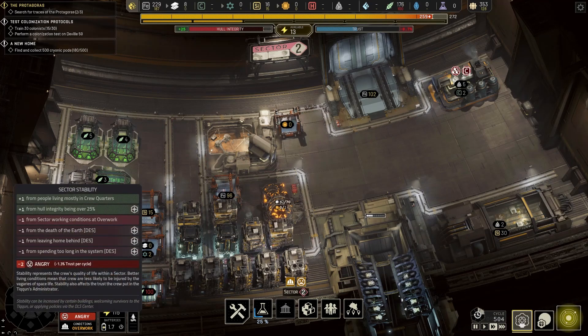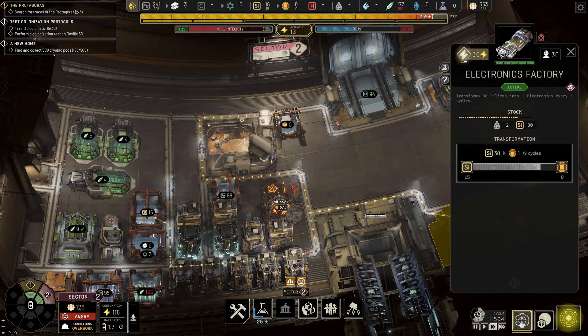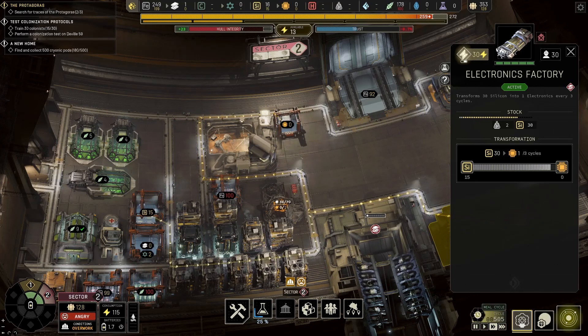People are angry. I understand — they're overworked. That's why we're trying to build this alternative life center so people can go in and pretend they're back on Earth. We are almost there — about to have our electronic. Please let this work.